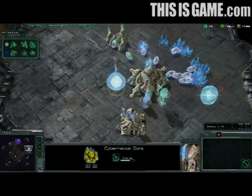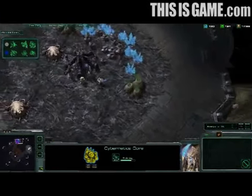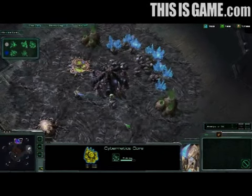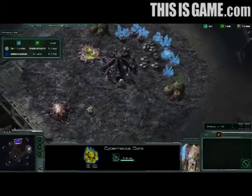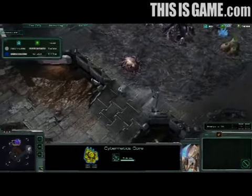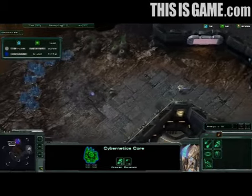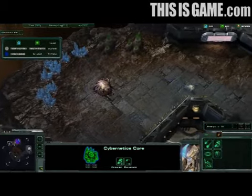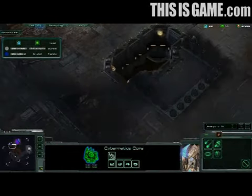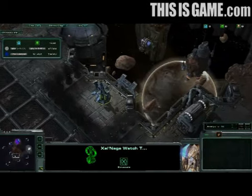At David Kim's base, we can see him build a Cybernetics Core in addition to an assimilator, so we're very likely to see some early stalkers on the field. Back over at Yeon-Ho's base, David Kim is not giving up — getting the most harassment possible out of this probe. Yeon-Ho is again going for the natural expansion. The probe does not make it in time, and David Kim had managed to keep that expansion off the map for a huge amount of time. But the Zerg player finally does get it into position.